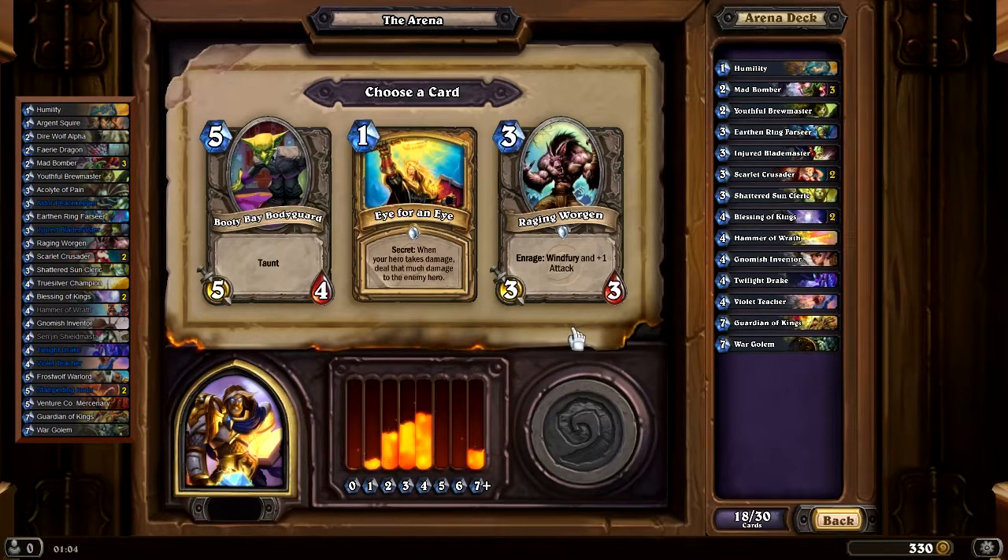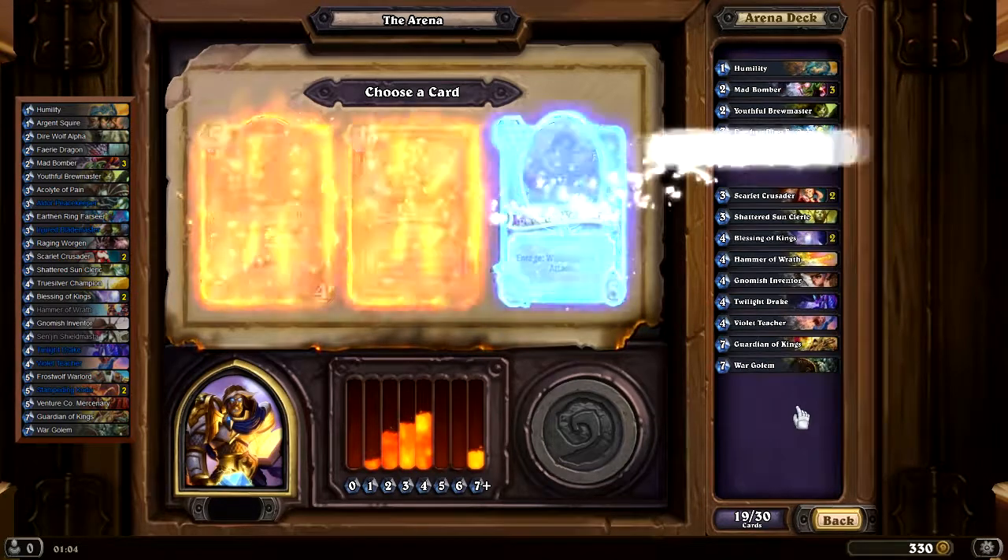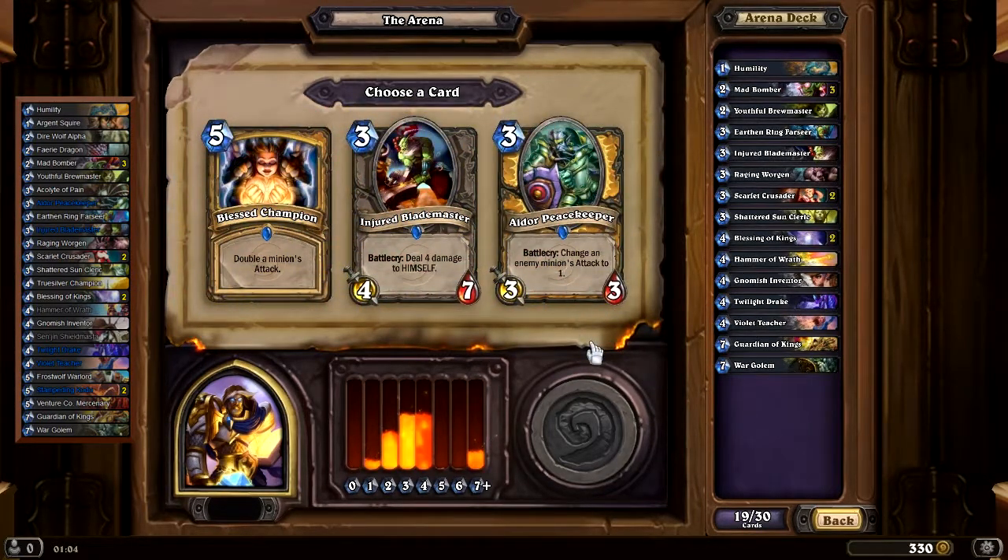Booty Bay Bodyguards, Eye for an Eye, Raging Worgen. In regular circumstances I would take the Worgen — it could be a great combo with Blessing of Kings. But we don't have any fives and there are empty slots, so I might take the Booty Bay Bodyguards. Booty Bay: 43, Eye for an Eye: 25. The Worgen still wins with 69. Then Aldor Peacekeeper of course — Blessed Champion at 40, Injured Blademaster at 70, Aldor Peacekeeper at a staggering 86.